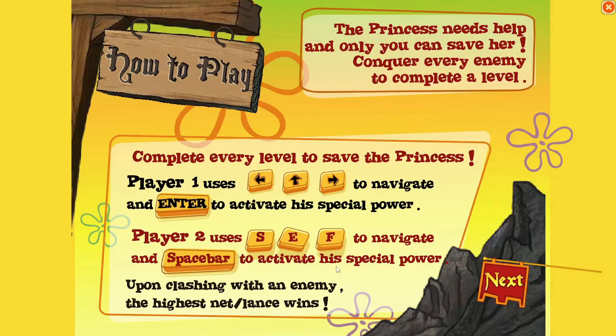Player 2: S, E, F to navigate and spacebar to activate his power. Oh boy. Player 1 — I'm just going to write this down — arrows and Enter. Player 2: SEF keys and Enter. Sounds like it's going to be difficult. Upon clashing with an enemy, the highest net lance wins. Alright guys, let's give this game a try. I'm excited.